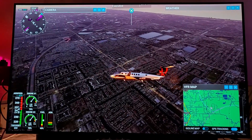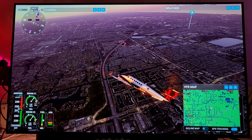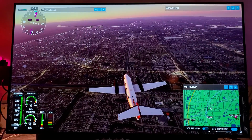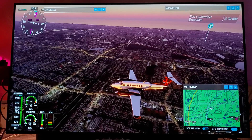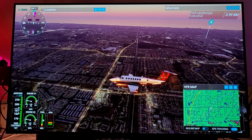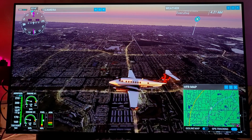Miami approach, Beechcraft Alpha Sierra X-ray Gulf Sierra Kilo, request clearance to transition Charlie airspace. Beechcraft Alpha Sierra X-ray Gulf Sierra Kilo, Miami. Look at this — this is simply amazing that we're doing this without any PC connected locally. For $14 a month, think about that — $14 a month and you get to enjoy this.